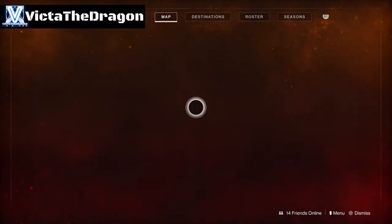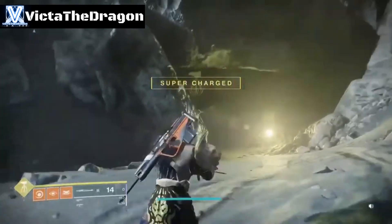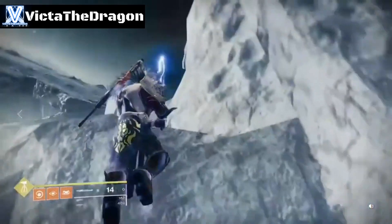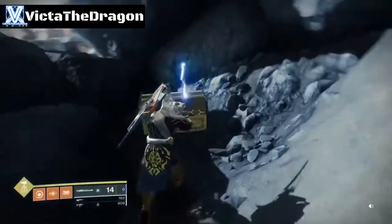Chest number three is at my top left. This is my location, this is the chest. So if you're looking at the cave right now, just take a left and jump up this mountain. Keep going and it's just number three.